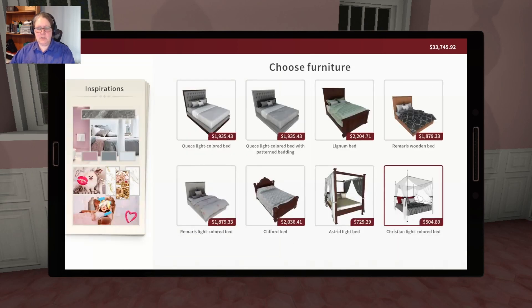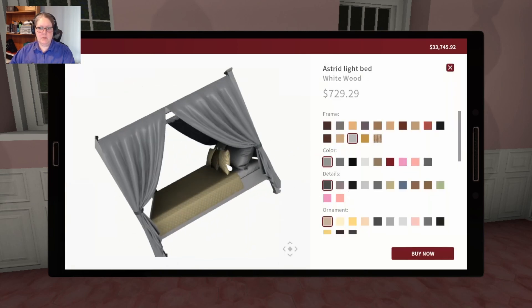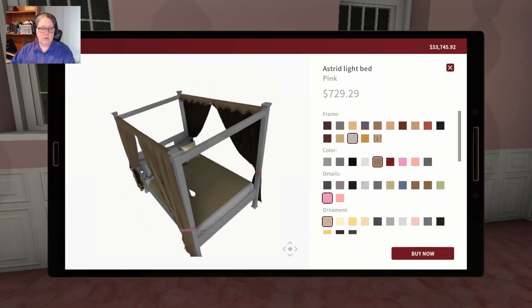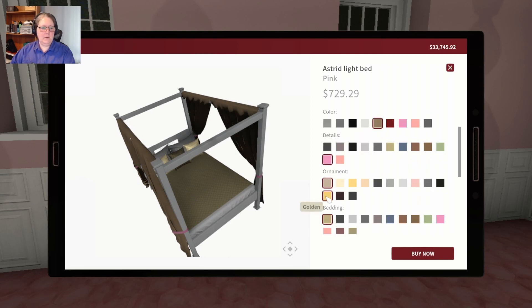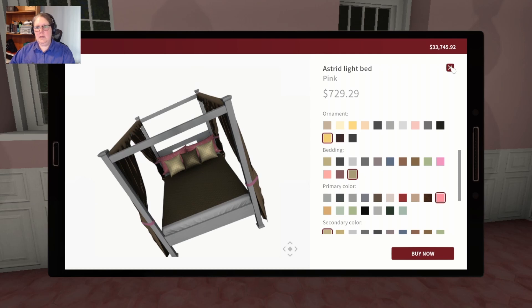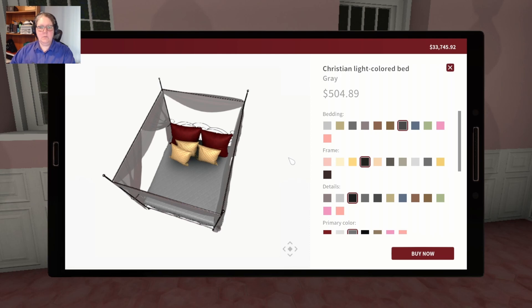Let's have a look at the Christian. We didn't do a white frame with it, so it would be a white frame - gold curtains, pink ties. I still haven't worked out where the ornament is so we'll make it gold. Bedding: golden. Primary color: pink. And then we leave the rest as is - that's how that would look. Actually, I might like this one better.